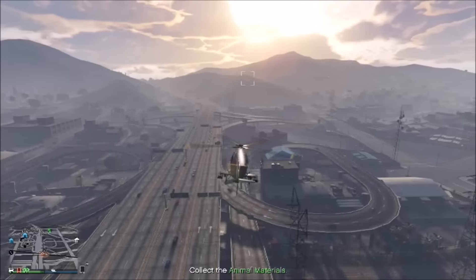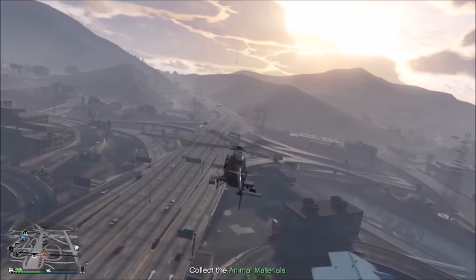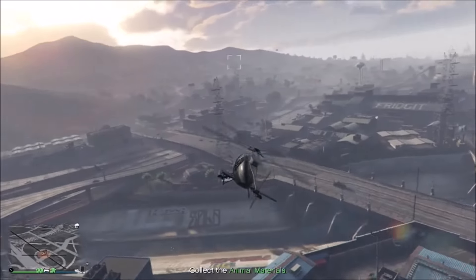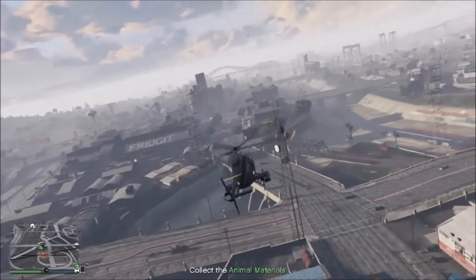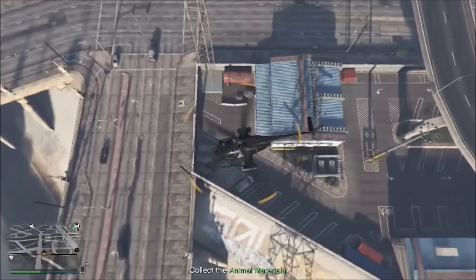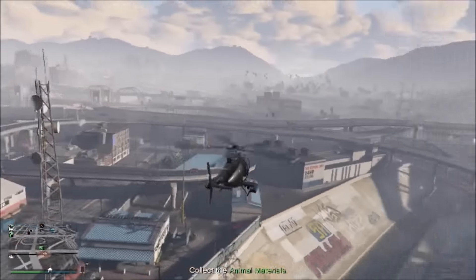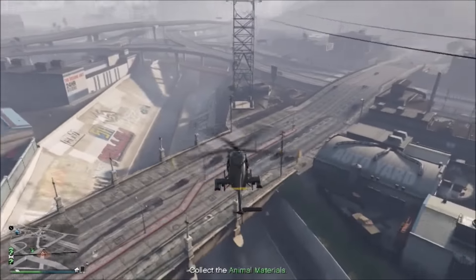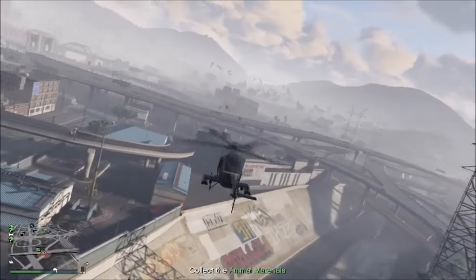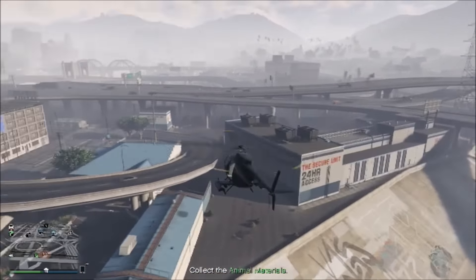I think people are going to really enjoy doing these, but you're going to spend about 10 million dollars just to start. It's about six million dollars for your CEO office if you do the top of the line one, and then after that you have to buy a warehouse. So you're going to spend anywhere from 5 million to 10 or 12 million dollars for what you need to do these, and you're going to be doing a lot of these just to break even.